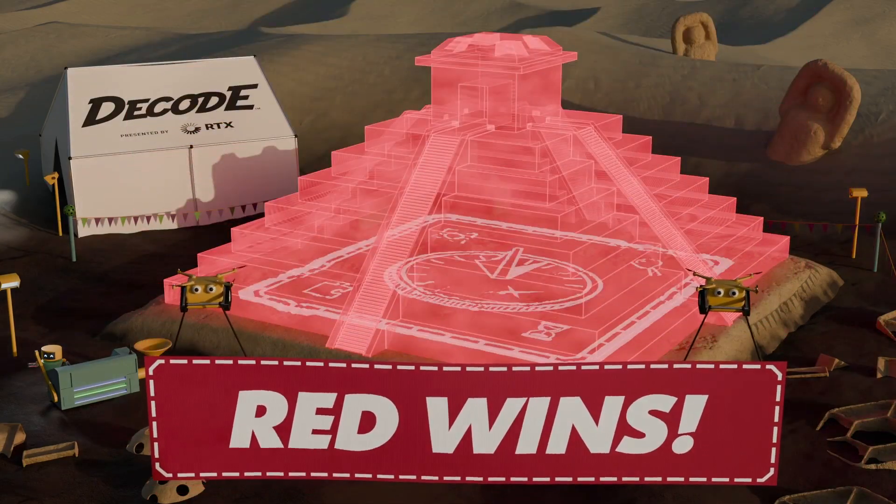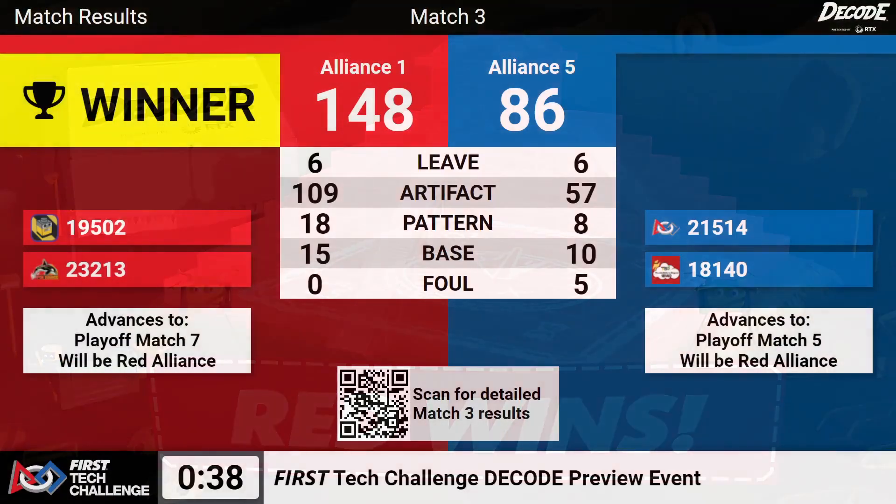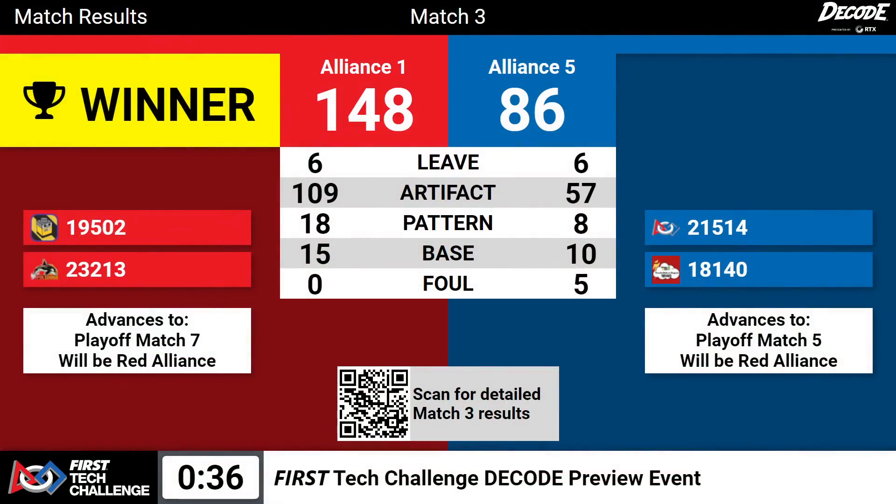Give it up for the red number 1 Alliance! Alliance 1 takes the victory — it is 148-86. The red Alliance advances to playoff match 7. We will see them again real soon. Alliance 5 falls to the left side of the bracket.